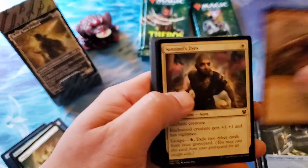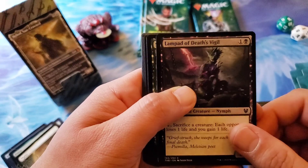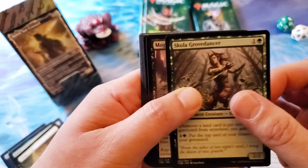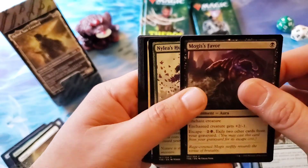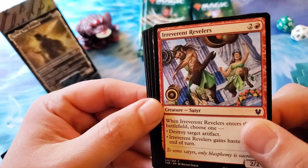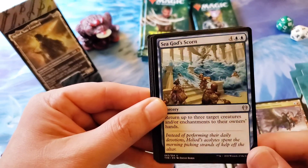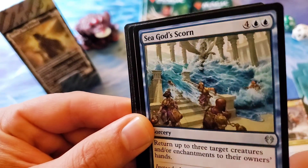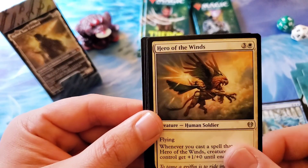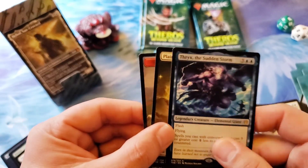Nyx Born Brute, Sentinel's Eyes, another Vexing Gull, Stampede Rider, Lampad of Death's Vigil — every time I see a Lampad it makes me cringe, story for a later episode. Pious Wayfarer, the Irreverent Revelers — love that name and the card art of satyrs going crazy. Mischievous Chimera for the first uncommon, Sea God's Scorn. Hero of the Winds — phenomenal artwork on that card, human soldier riding a griffin.